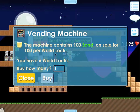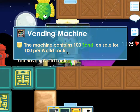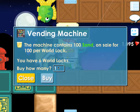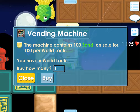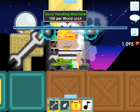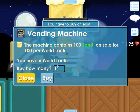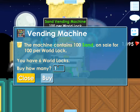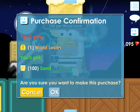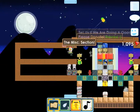One last thing: vending machines. I have six world locks, and if you want a hundred sand you can just press buy. You type in a hundred right here — okay, connection lost, I can't even move right now. But the point is, if you press buy, you just type in a hundred, and you give one world lock and you'll get a hundred sand. You can put anything in a vending machine.